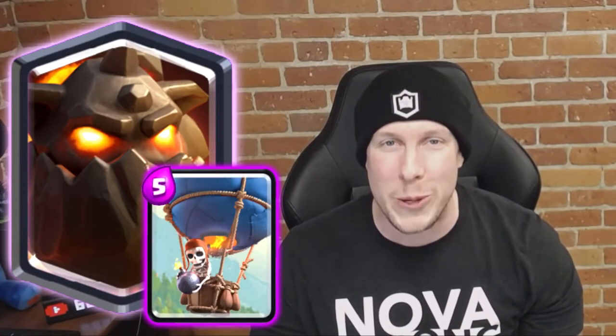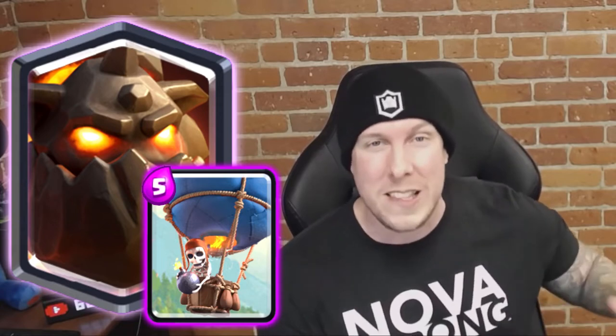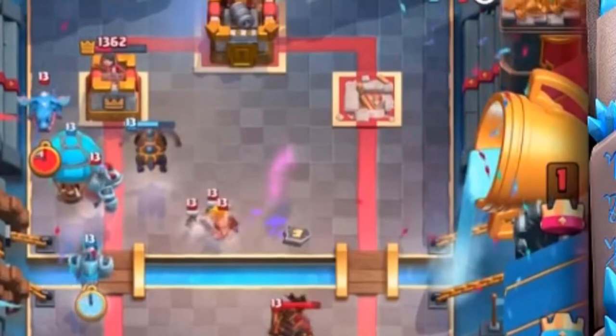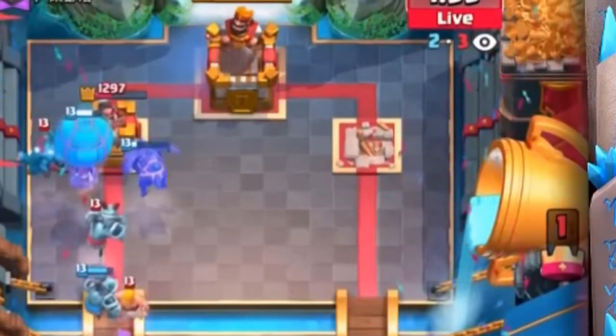Number two on our list is none other than Lava Hound and Balloon — that's right, Lava Loon. How could this not be top three? Lava Loon is basically an archetype within itself. I could have included Balloon Lumberjack or Balloon Freeze, but those combos just aren't as prevalent, lethal, or able to stand the test of time as Balloon and Lava Hound. They were made for each other — both air cards, one a big bulky tank and one a card that does a ton of damage and only targets towers or buildings. They go together like PB and J. That's why Lava Hound and Balloon comes in at number two.